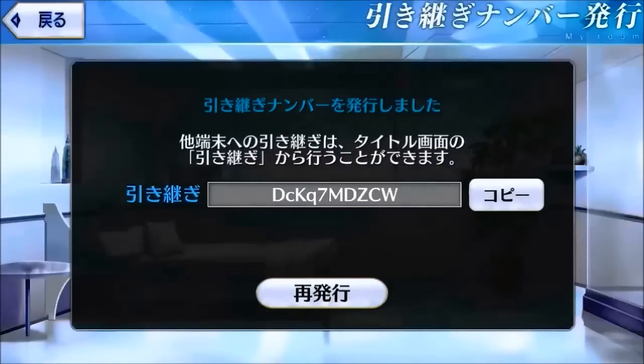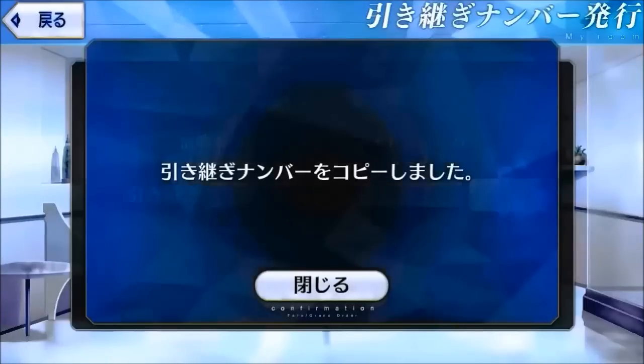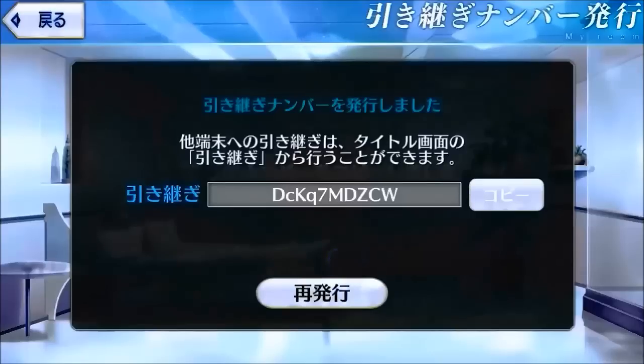Now you will get something like this — this is the code. You can click on the button next to the code to copy it somewhere else, which you should do. This code and the password you set earlier should be kept somewhere safe. I usually save them on my phone as well as my laptop, but it's all up to you.